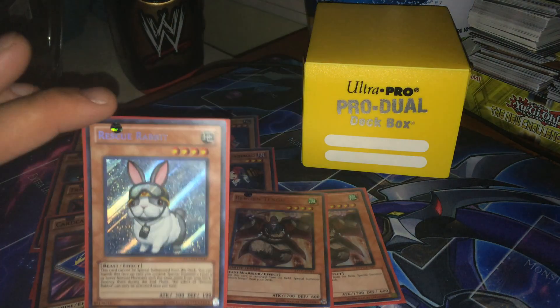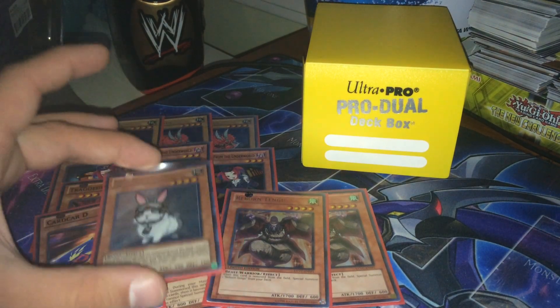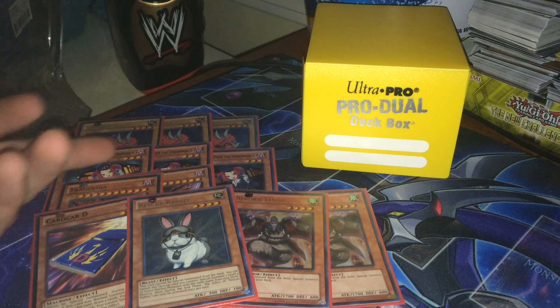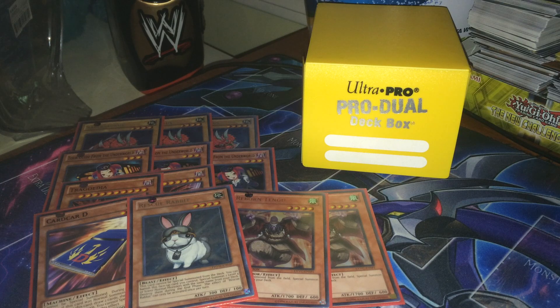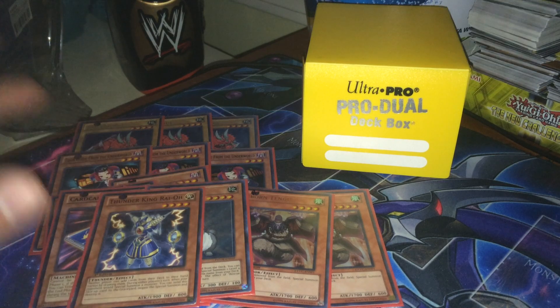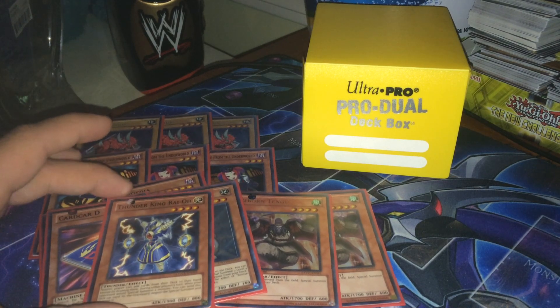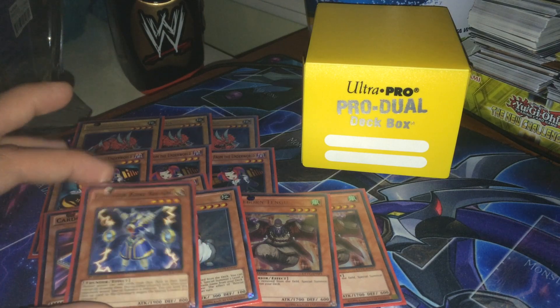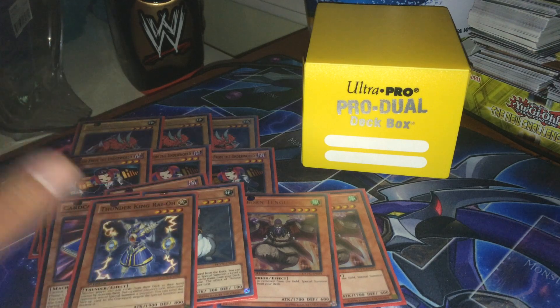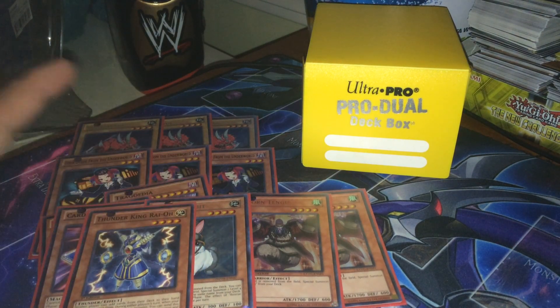One Rescue Rabbit, which is obvious. I wish it was at 2 because then you could play Kabas and Saber Sauruses. You can banish this with Gold Sarcophagus and do all sorts of combos with Tour Guide to get it out quicker. If you do dead draw it, it sucks, but at least you can use it with Trag or overlay with it if you absolutely have to. One Thunder King — it's a decent card, especially against decks like Cliffords. If you can go first and get this out, it definitely slows them down. I also like Dankoseka, and with cards like Macrocosmos, if you can set up field control, Dankoseka does the job really well. If you don't want to play Thunder King, you could use Dankoseka instead.